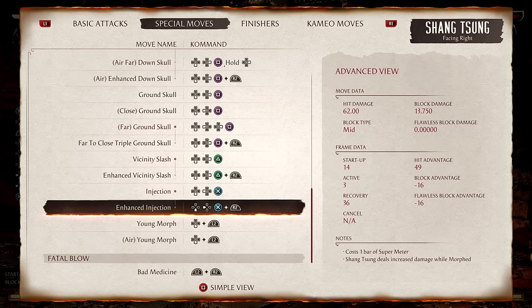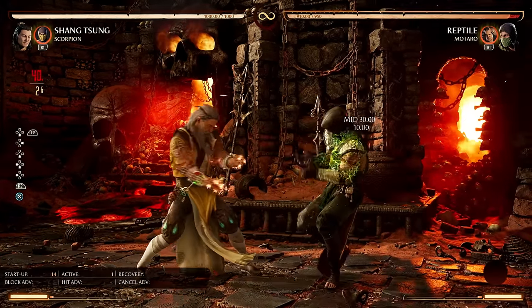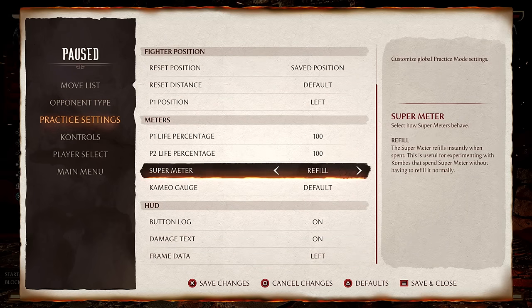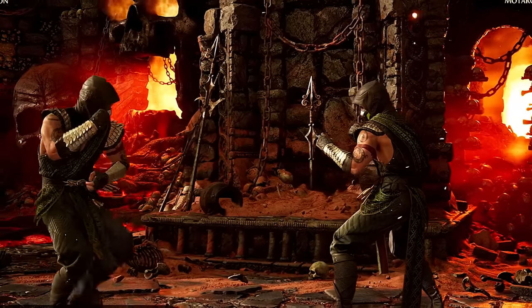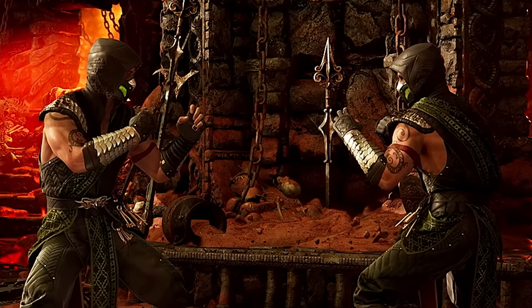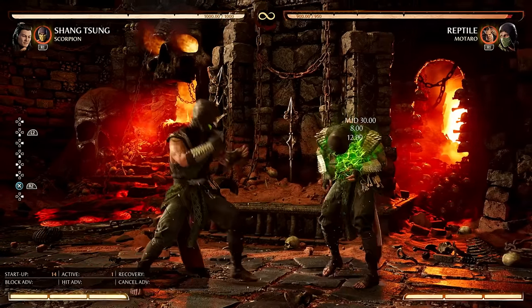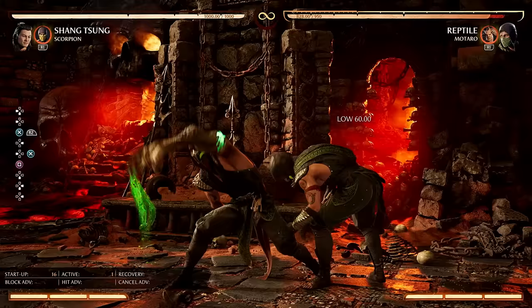Shang Tsung deals increased damage while morphed with the EX version. After changing my meter settings, it's actually two bars — the game's move list is incorrect on this. For anyone not aware, training mode information can be very hit or miss. This move costs two bars but turns you into the opponent and grants even more increased damage, which is kind of crazy.